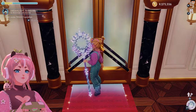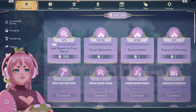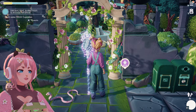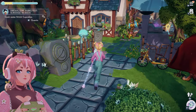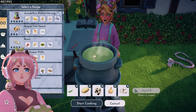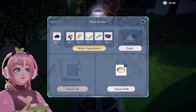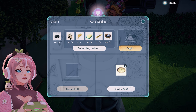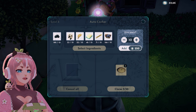Cook some stitch cupcakes — five of them. I have already fed some cupcakes to villagers. Button maker — I wonder who will give me buttons. Stitch cupcakes: you need milk, wheat, butter, sugar cane, and blueberries. Let's make ten.